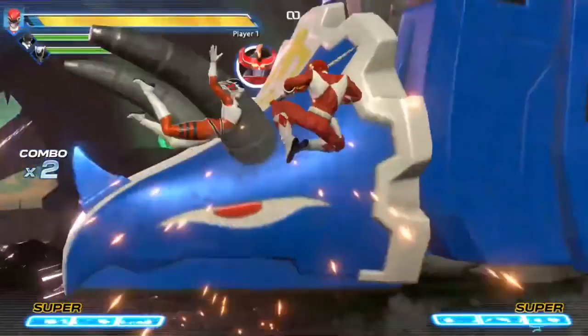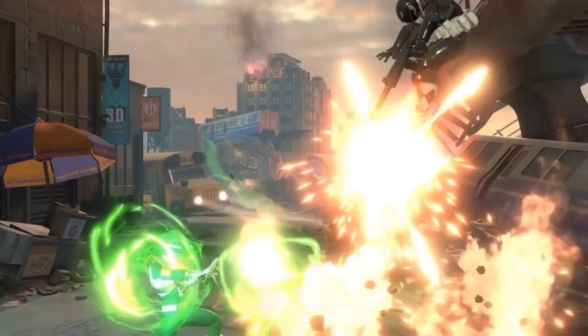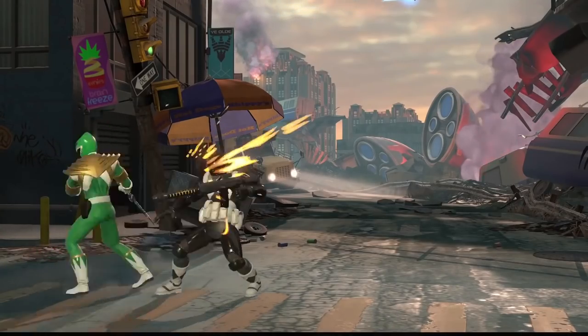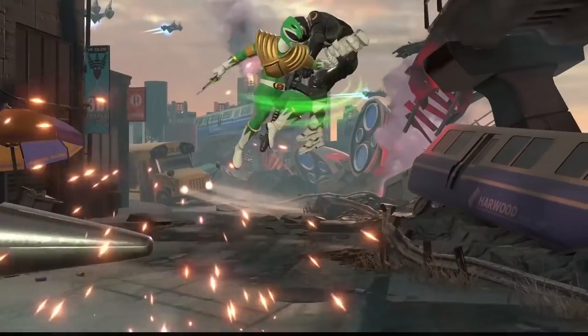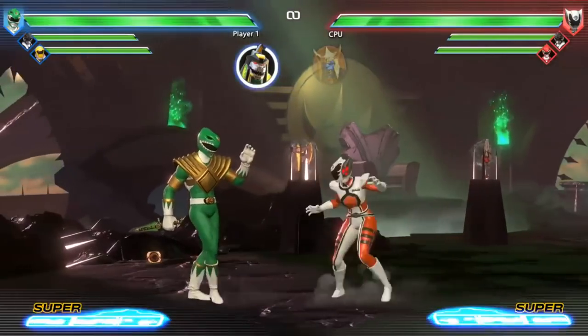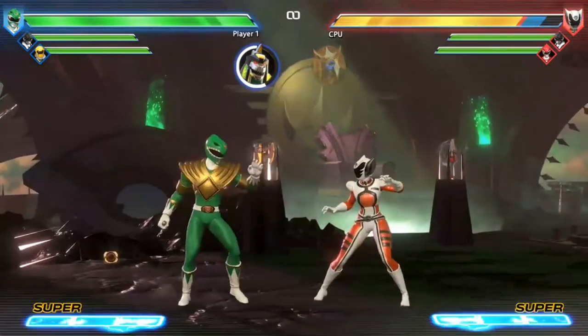So as you saw from the trailer, Green Ranger summoned Dragonzord and then did some crazy moves and worked in tandem with his Megazord, creating a Combo Megazord — whatever you want to call it. But how did he do that? How did Tommy, besides using his flute, summon the Megazord?